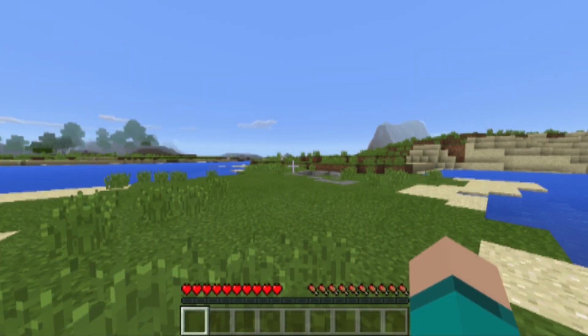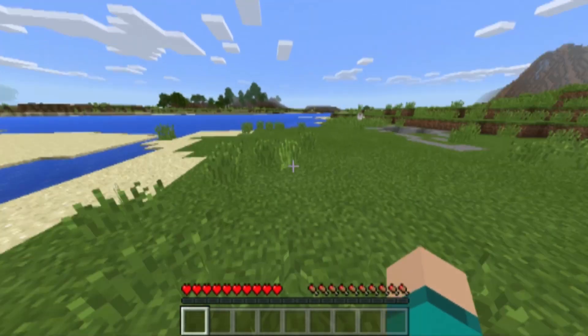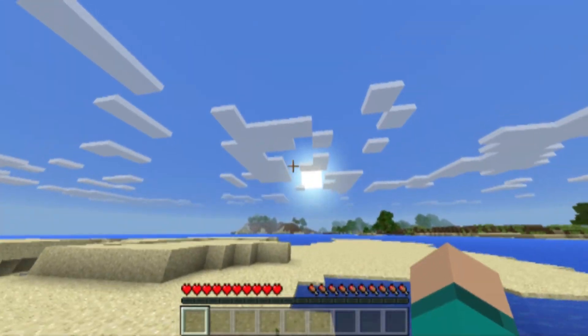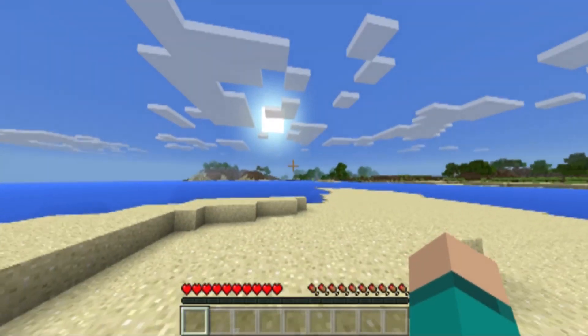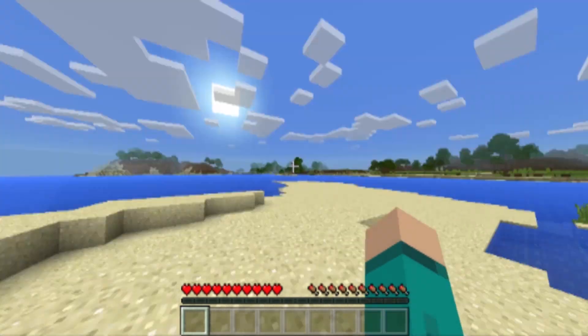We're going to go ahead and hit escape and go to options to set the difficulty. Right now I'm guessing this is sort of hard — we'll set it to hard instead of extreme, or maybe that's normal. I have no idea how they set this. But as you may see if you've never launched Windows 10 Beta Minecraft before, it's actually pretty nice. And this seems to have a few lighting glitches — there are a lot of glitches because this is beta.